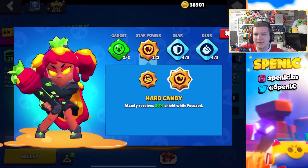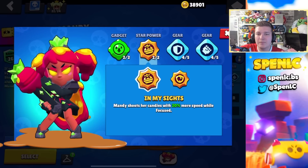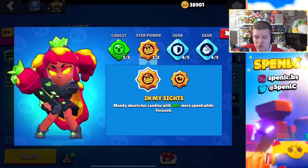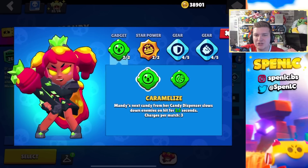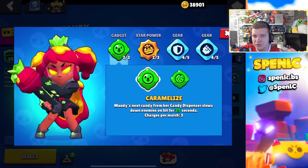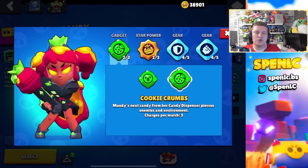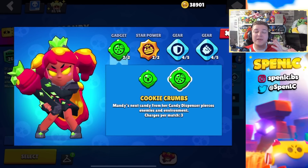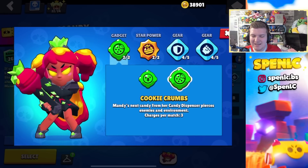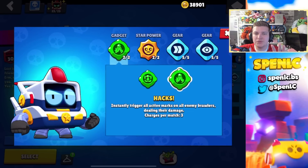Mandy's star power Hard Candy recently received a buff from a 20% to 30% shield, but Mandy feels unplayable without her In My Sights star power — you literally need it or she's probably the worst brawler in the game. In terms of gadgets, both can be pretty underrated: Caramelize can confirm your kills and make your supers a lot easier to hit, but on maps with a lot of walls like Cookie Crumbs, or maybe Knockout, the other gadget can surprise opponents and confirm kills pretty easily. In terms of gears, I pretty much never switch from this build.